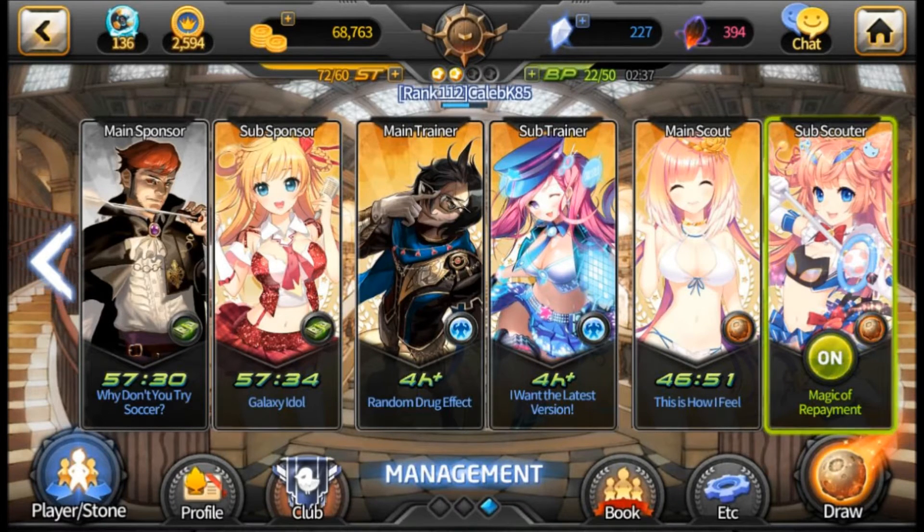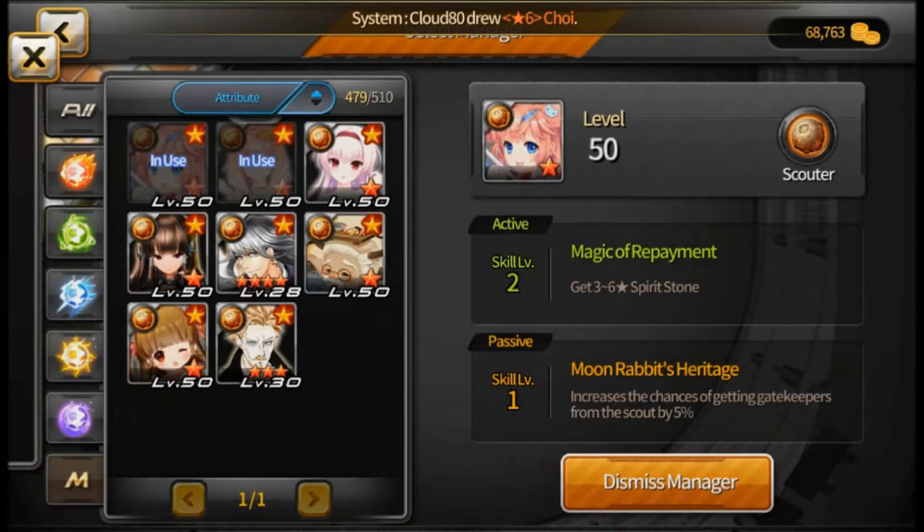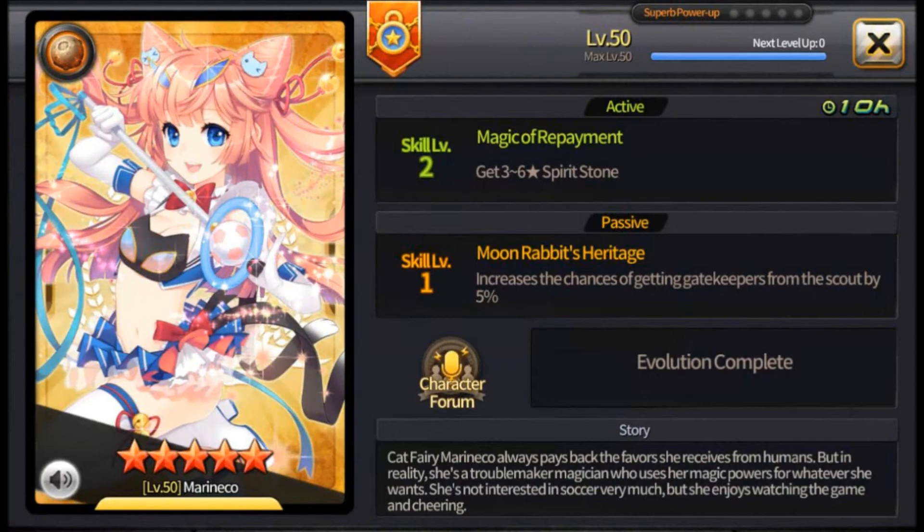She gives you a 2-5 star spirit stone for her active ability, and then when you evolve her, you get the opportunity to get a 3-6 star spirit stone. Her passive is also pretty good — she increases the chance of getting gatekeepers in Scout by 5%, and then goes up a percent every time that you superb her.